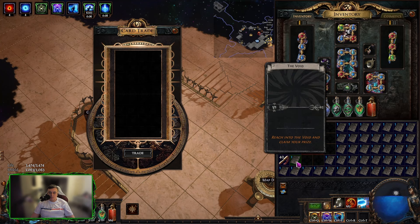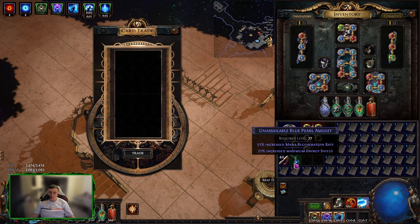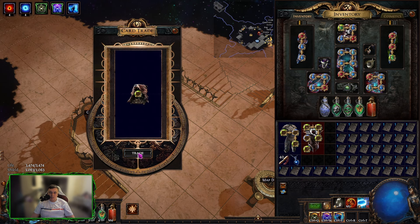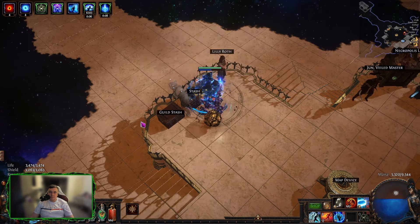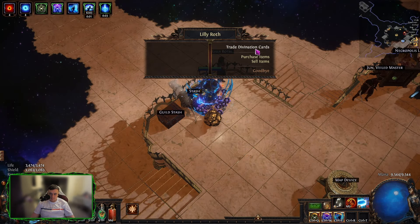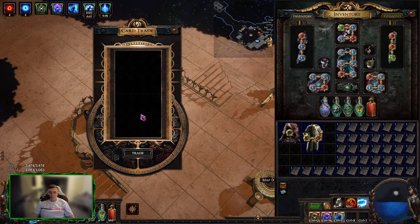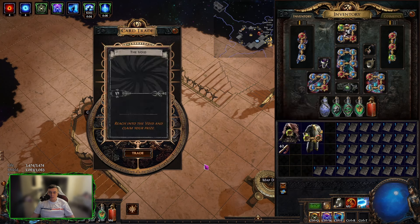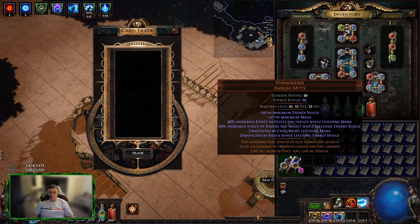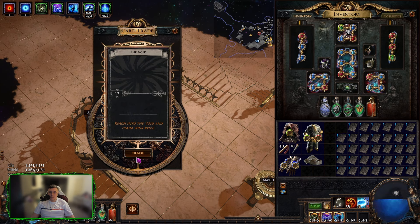Some more wisdoms, an amulet, a veiled item — okay. Wisdoms, wisdoms, some gloves, a heavy belt, some more chisels, and chromas.